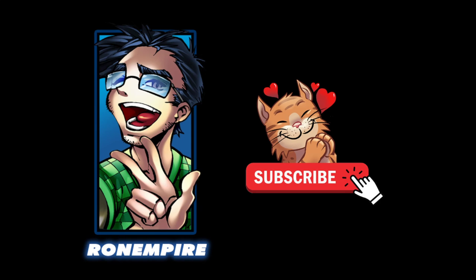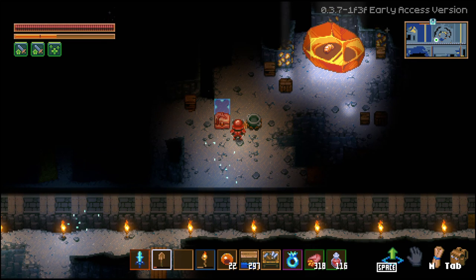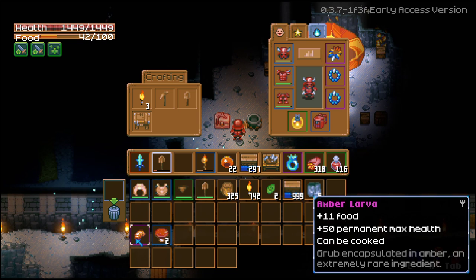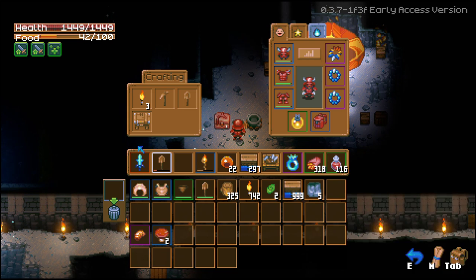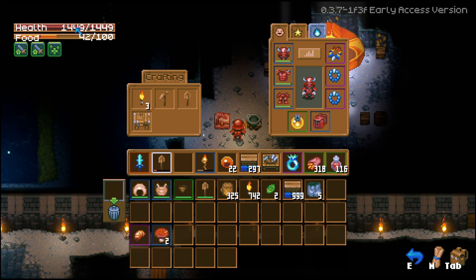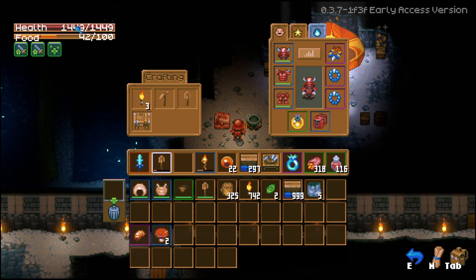What's up everybody, my name is Ron Empire and welcome to my channel. Today I want to show you my search method for finding the amber larva point of interest. First, what is an amber larva? In my inventory, the amber larva is an epic food item you can find in the game. When consumed raw or cooked, it gives you a permanent max health increase of 50 points. I currently have 1449 health, and eating it would give me 1499 permanently.